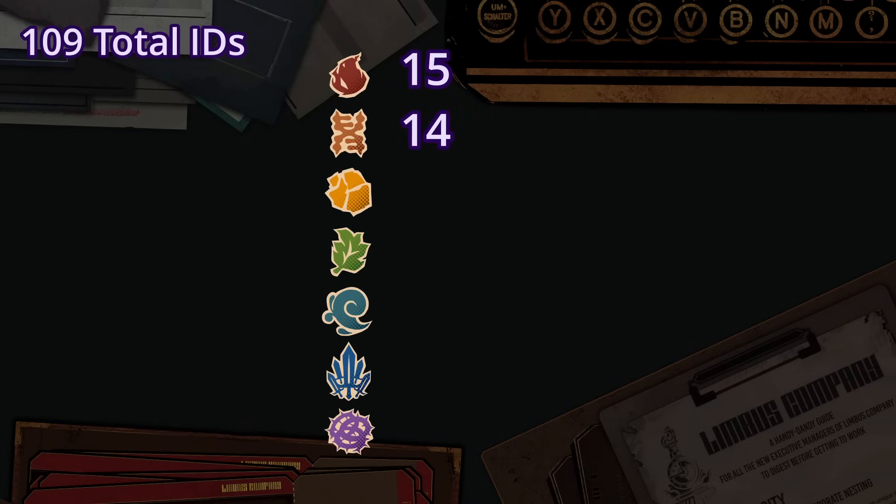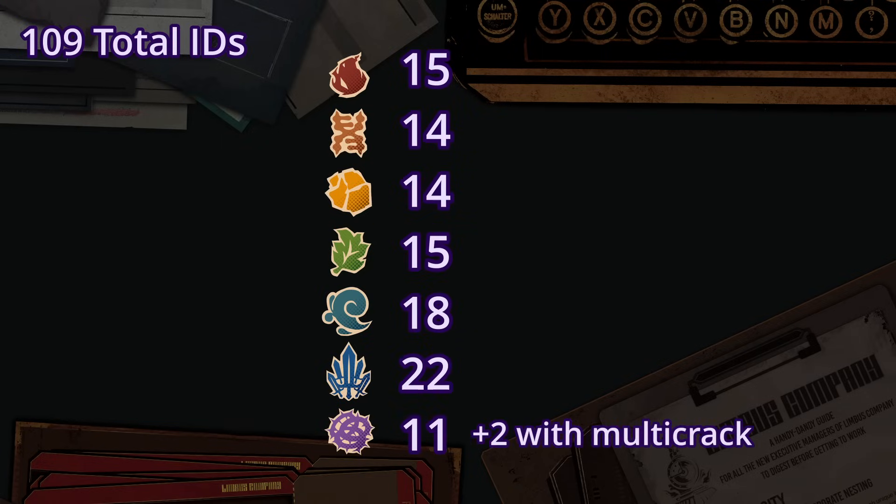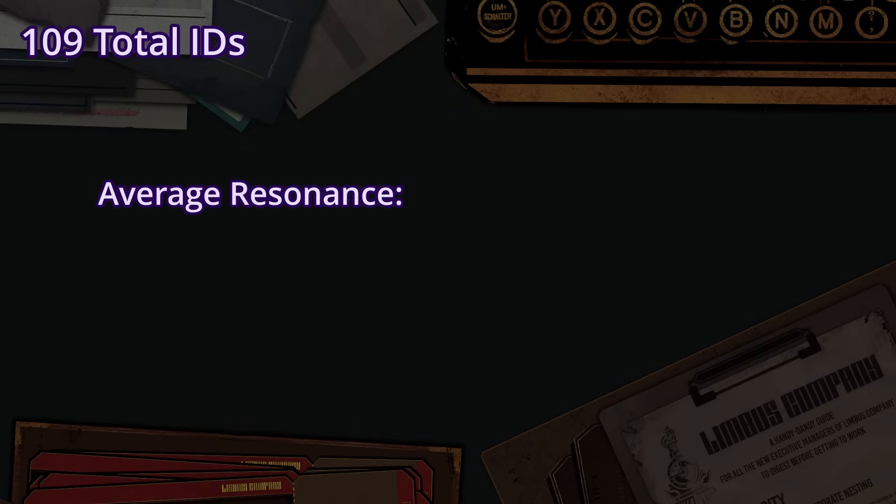Among them: 15 wrath, 14 lust, 14 sloth, 15 gluttony, 18 gloom, 22 pride, and 11 envy. The average required resonance is rounded up to 3, while the average owned required is 4.2.